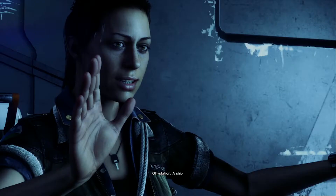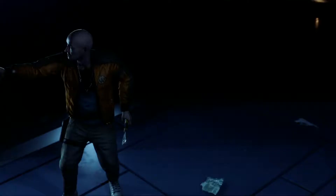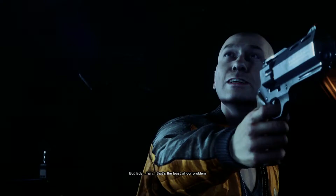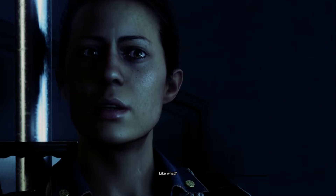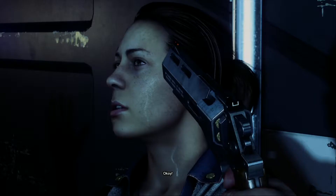I'm Ripley. Where'd you come from, Ripley? Off station — a ship. There's no ships here. There are now. Well, that's good news because things are not so good here. Something blew up and rocked this whole place — I saw it. That's the least of our problems. Why do you gotta be so cryptic? Something's on this station — something you wouldn't believe. I don't know, try me. Oh man, I wanted friends but not like this guy.